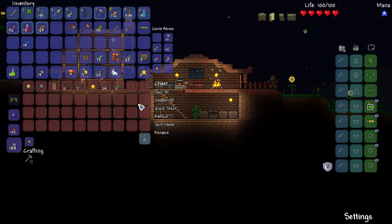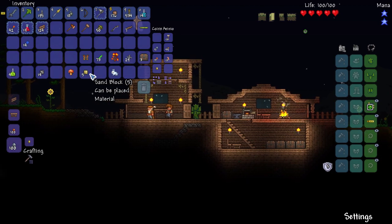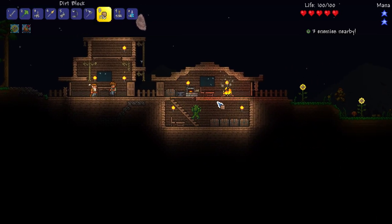I'll hold on to my copper pickaxe again for completion — don't need it, but don't want to get rid of it either. We're gonna make a mana crystal. Then I don't really know what else to do. Waiting through the night — always so much fun in Terraria, especially in the early game.